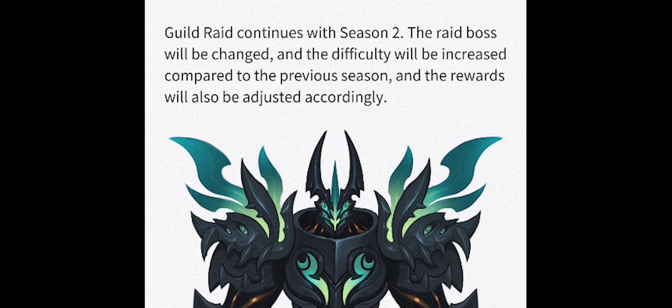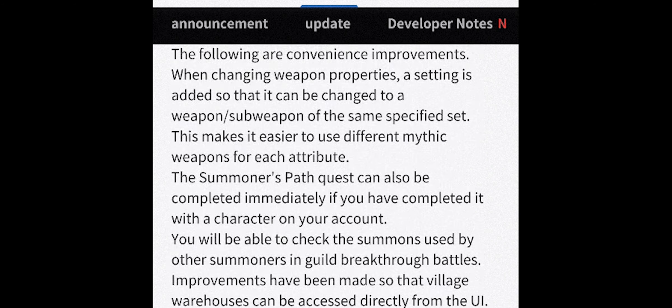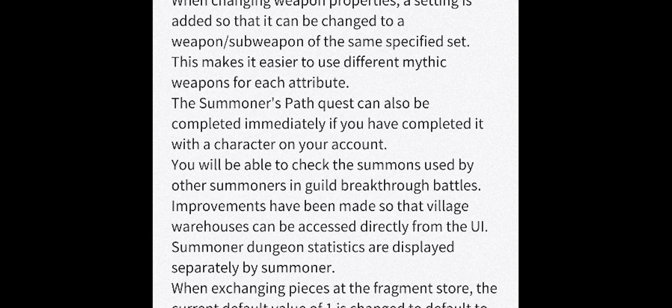Guild raid season two is coming — I believe that's the first change in about a year for guild raid. It looks like a new boss will be coming out; I believe this might be the boss available in the level 20 trial for ascension hard mode, though I'm not certain. Pretty excited about that. Apart from these, there are quite a few quality of life improvements that aren't too impactful, so I won't cover all of them.